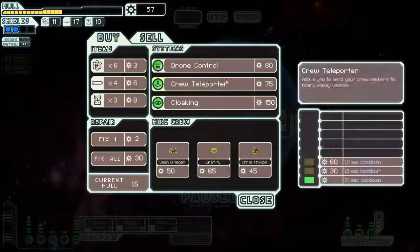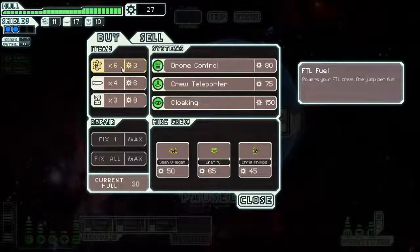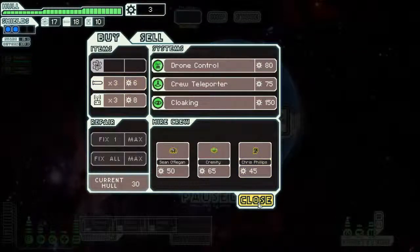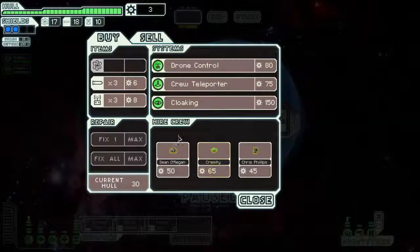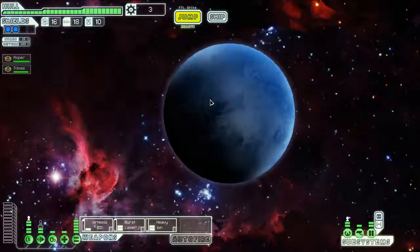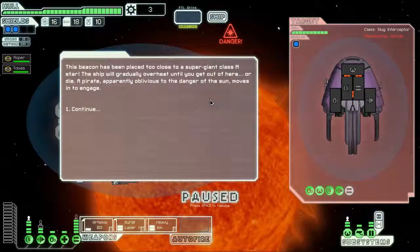There's drone control but we don't have enough for that. I want to spend 30 to fix the ship entirely and then buy all the fuel they have and one rocket. You can buy crew members or drones here — systems, augmentations. Every store is random in what it sells, so you can never expect to find something great.